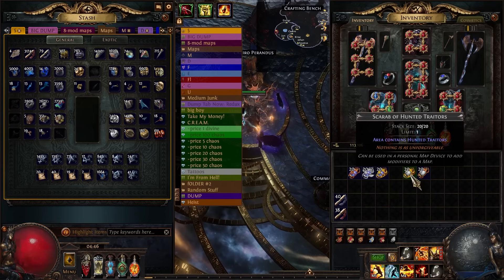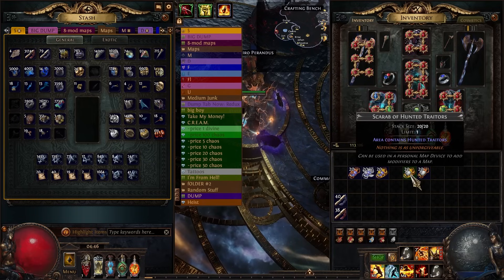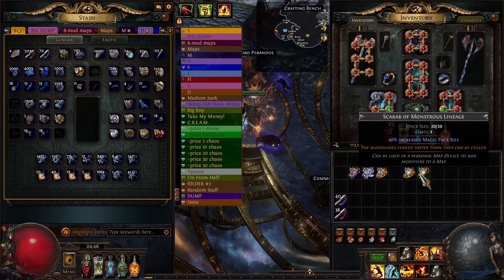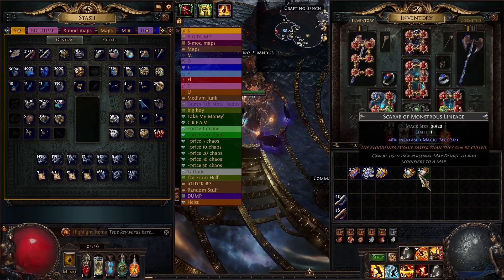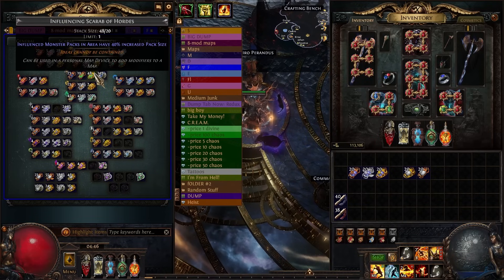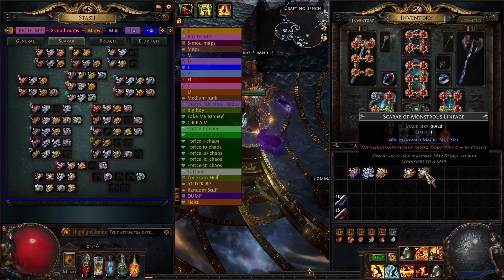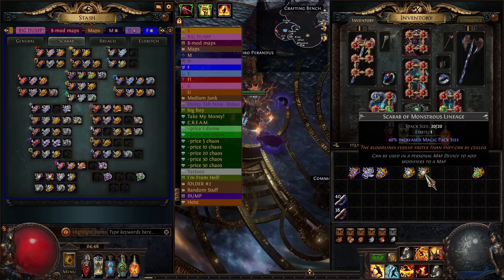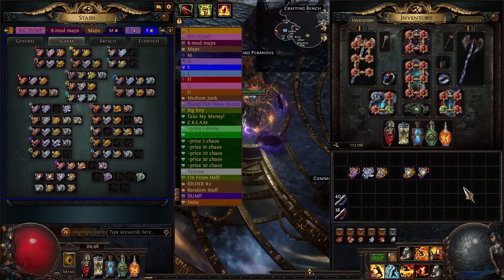The other two scarabs I'm using to juice the number of guys are Hunted Traders — it adds a lot of dudes to your maps, and there is no scarab as good at adding random dudes as Hunted Traders — and Monstrous Lineage for 40% increased magic pack size. These two are the best you can have for just having more guys in your maps. There's also the influencing scarab of hordes which juices influence pack size by 40%, but there are far fewer influence packs than magic packs, so I'd rather have Monstrous Lineage.